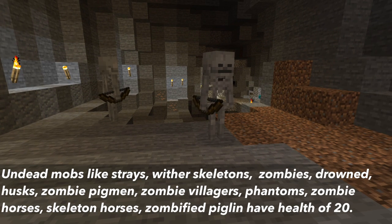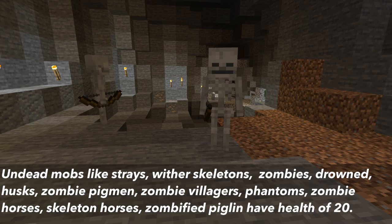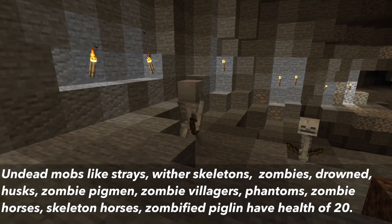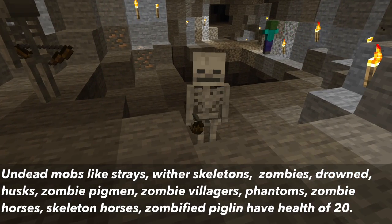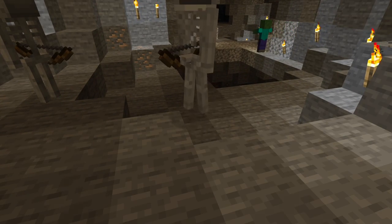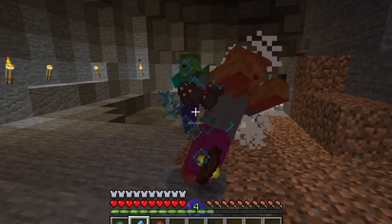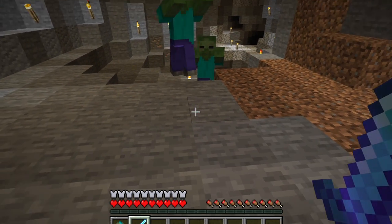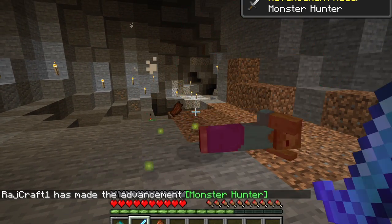Most undead mobs — like strays, wither skeletons, zombies, drowned, husks, zombie pigmen, zombie villagers, phantoms, skeleton horses, zombie horses, and zombified piglins — had a health of 20 or below. So before the 1.16 update, with a smite enchanted axe you could one-shot kill most undead mobs. With a sword, however, you could kill an undead mob with a critical hit, but with a normal attack it would take 2 hits.